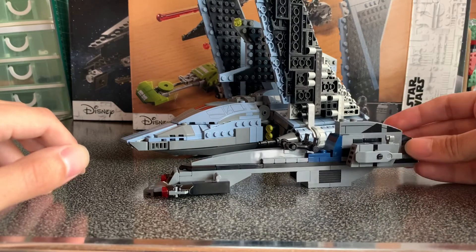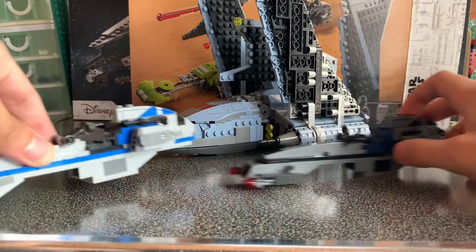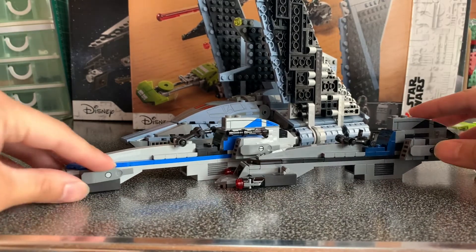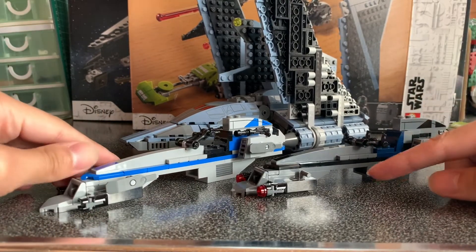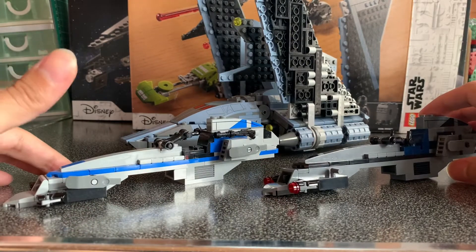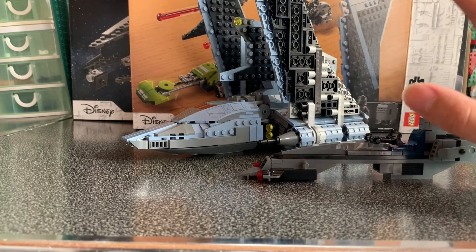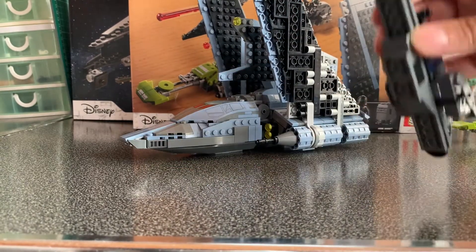Next we've got the Imperial Bark speeder and I actually like it. I like the colour scheme of it. If we bring out the 501st battle pack, it's exactly the same apart from this one has blasters up here and this one does not. Apart from that it's identical apart from the colour scheme. Stickers are all in the same space, fits the figure really nicely, got the stud shooters at the front. Nothing to change there. But that's really all I can say about that.